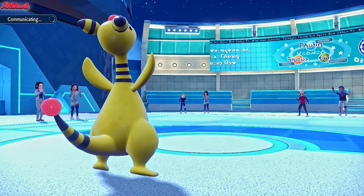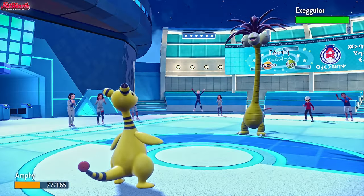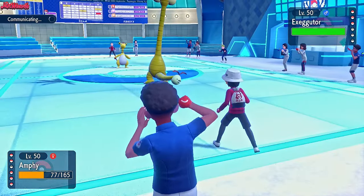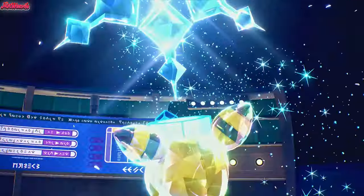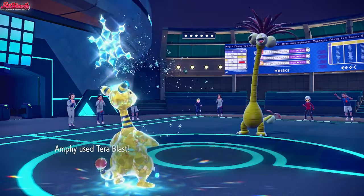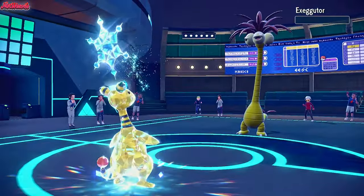The Suicune can't switch in — Ogerpon's the best option really. Exeggutor comes in instead. We are Tera Ice with Tera Blast, so we may as well go for that. Hoping and praying this is an Ampharos highlight right here. We Terastalize into Ice type. We'd weakened the Suicune a little bit so Thunderbolt should KO. Tera Blast comes through and we get a nice KO on the Exeggutor — it does KO, so Exeggutor goes down, which is fantastic.